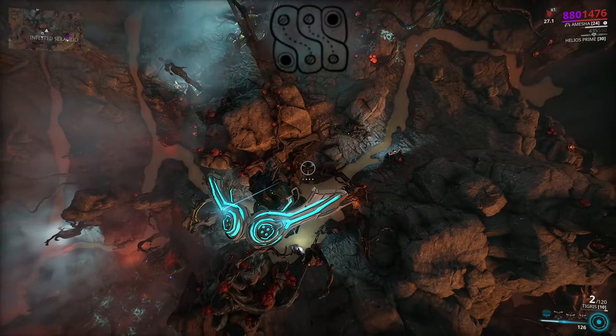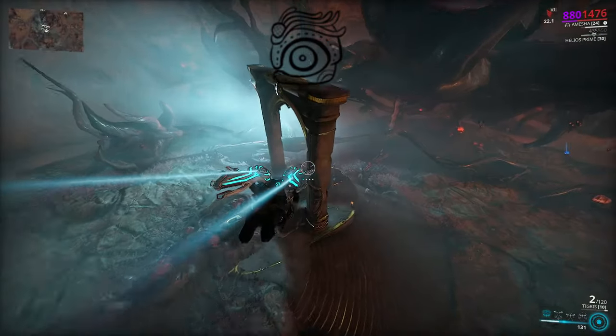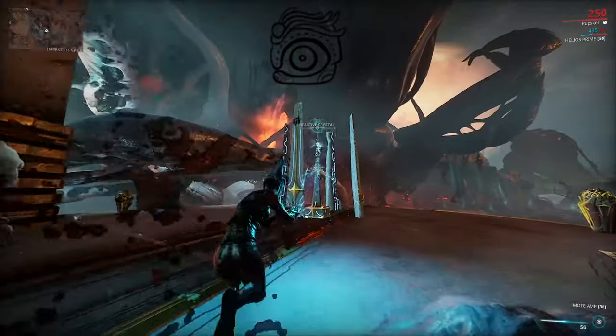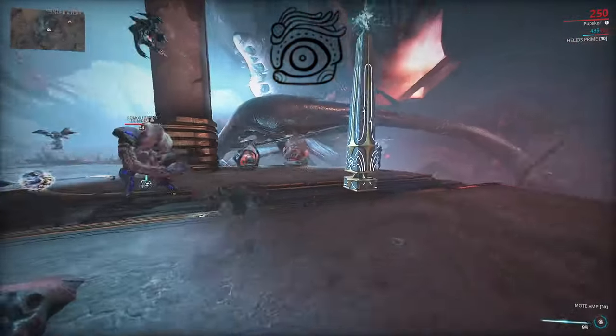Last but not least is Zatar. This one randomly cycles into a different symbol when activated, and when the whole obelisk effect is over it returns to Zatar. So this one is pure RNG — it just becomes one of the other obelisks.